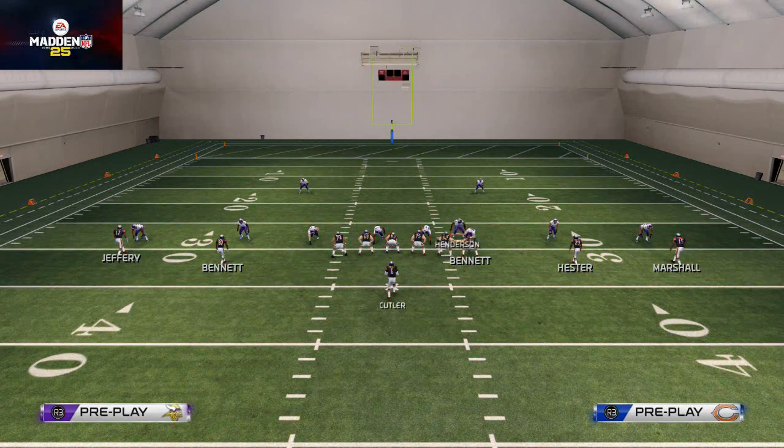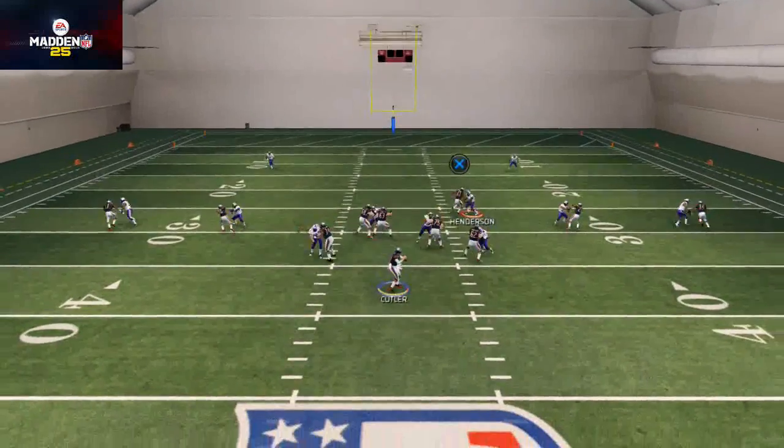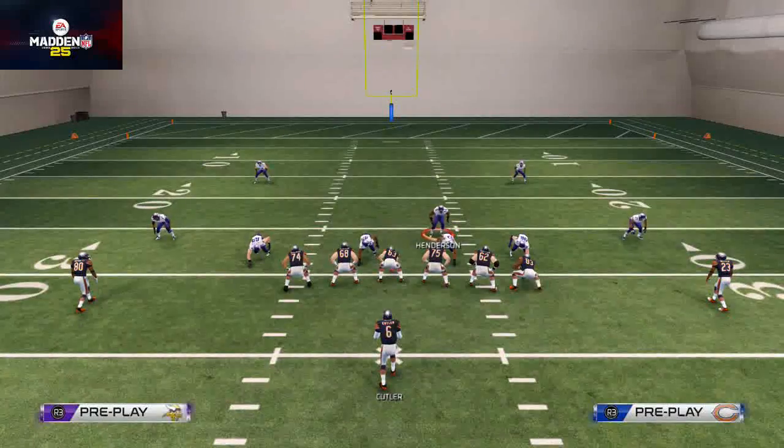You want to stand right over the tight end. If you stand right in here, you see you still get that bump — and then you have an opportunity for pressure to get in. We do a really nice job getting that four-down lineman, two-man coverage look here.